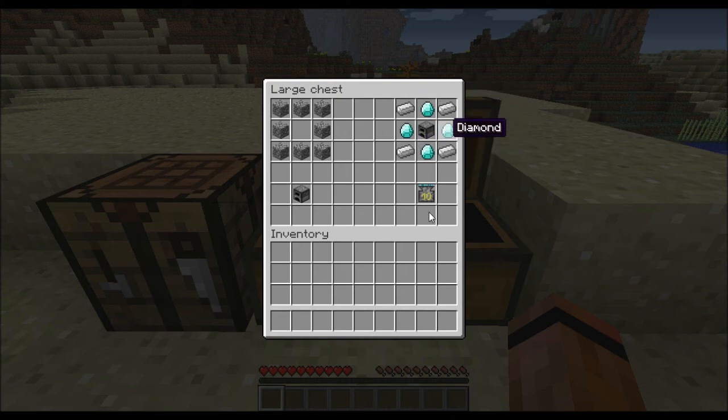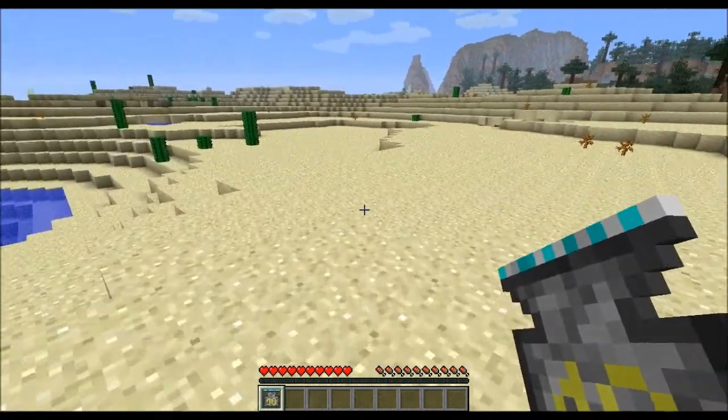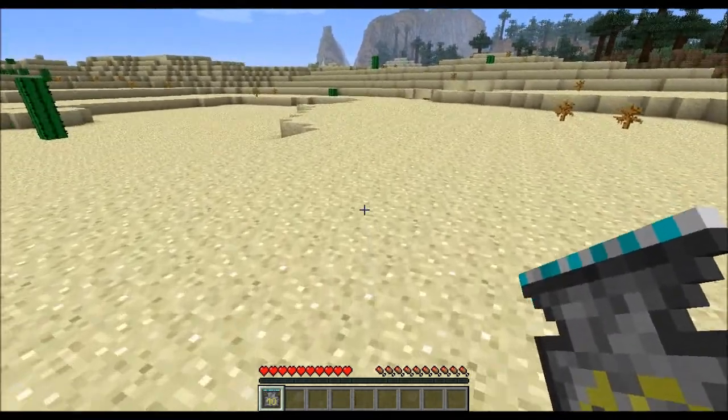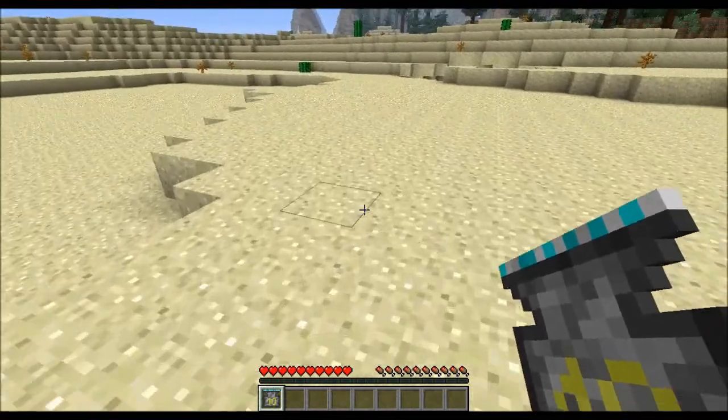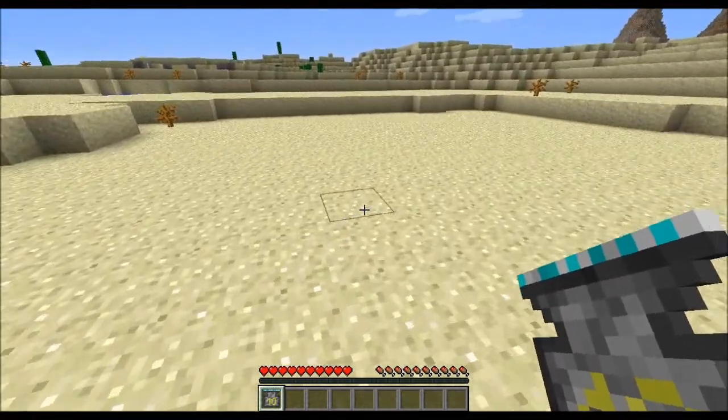Put the ingots like this in the crafting table and you'll get one Bore, as you can see. I'll take this Bore and go show you guys what it does — pretty much it's a fast mining machine.